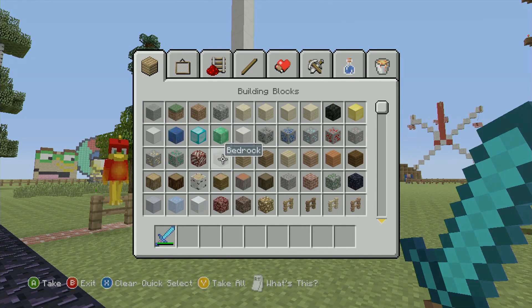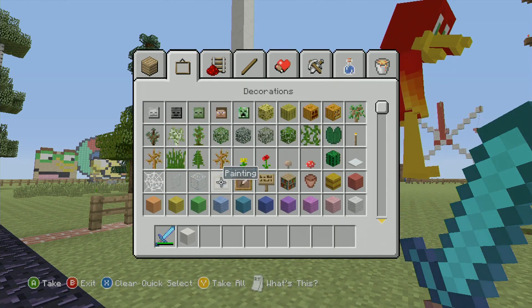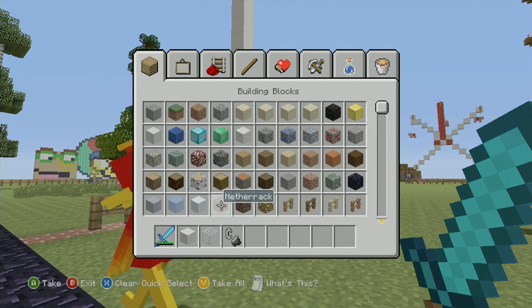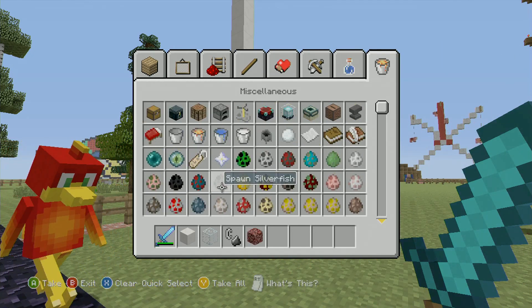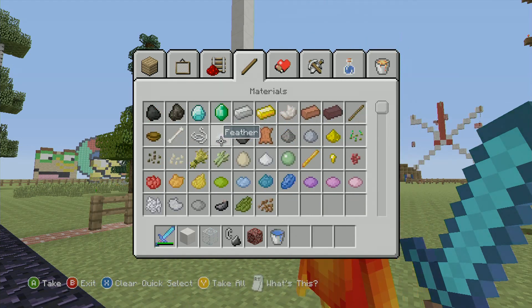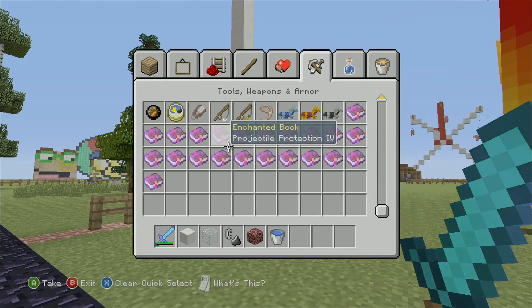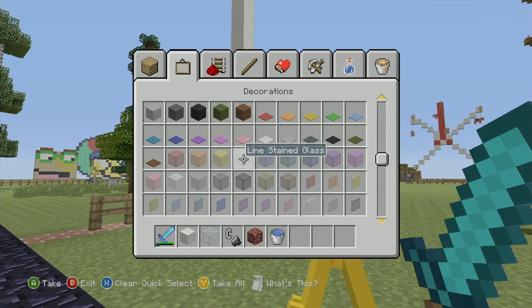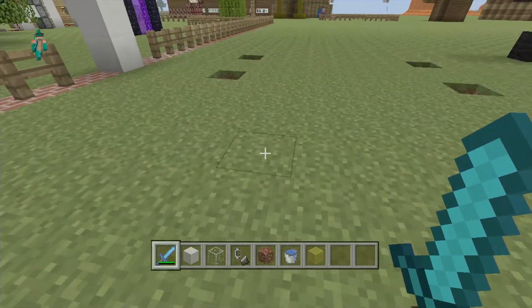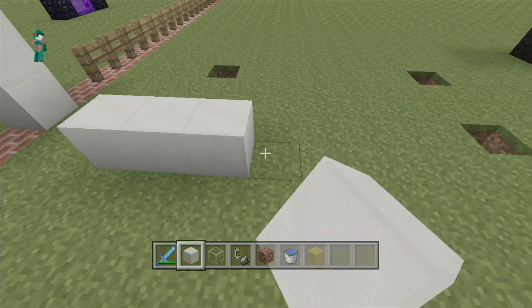So I need to get the materials: quartz, glass, flint and steel, netherrack, water, and stained glass. Wait, where's that stained glass? Let's go for yellow because it's summery.